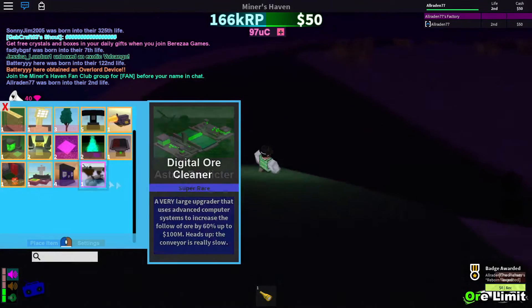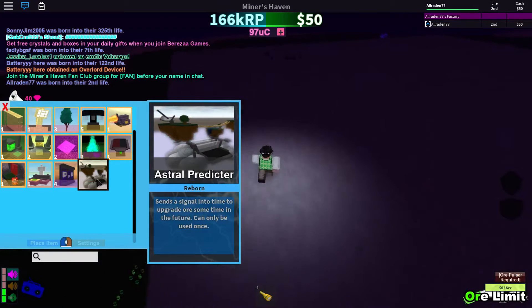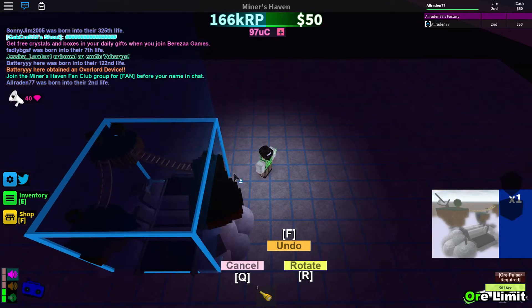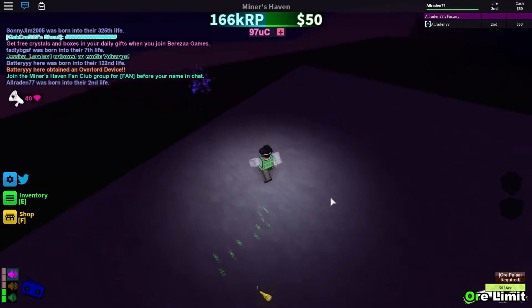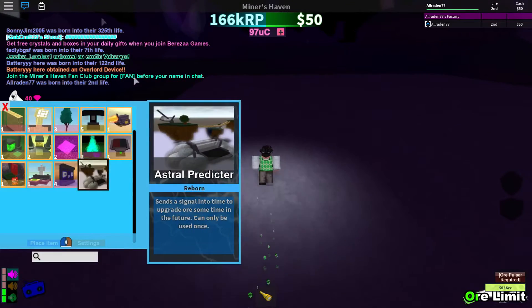Astral predictor — I don't remember if that's good or not. It sends a signal to upgrade your ore in the future, so it can only be useful, but I don't think that's great. I obviously wanted a really powerful mine. I should have used my pulsar before I did that, but anyways, back to what I was saying.